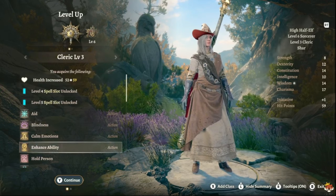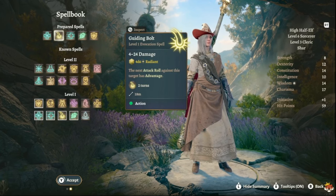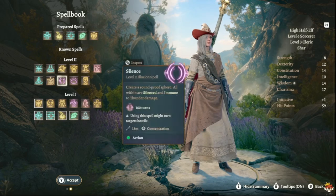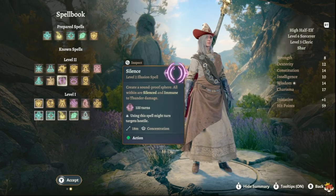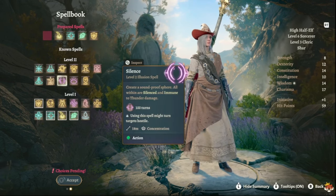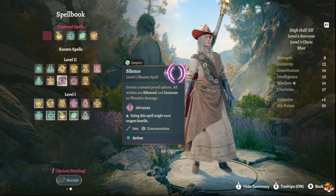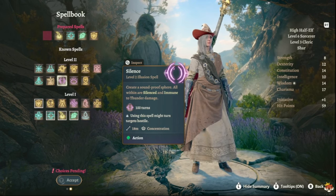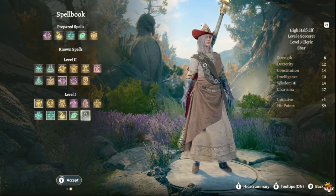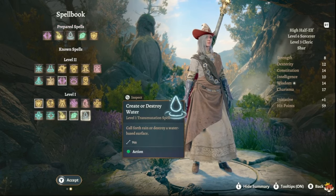At level 9 we go back into Cleric for more spell slots and cool spells. The best pick here is Silence — you can eliminate enemy spellcasters or force them to reposition. Enemies in silence are immune to thunder damage, but since you're dealing lightning that doesn't truly matter. Remember to keep Create Water in your kit.